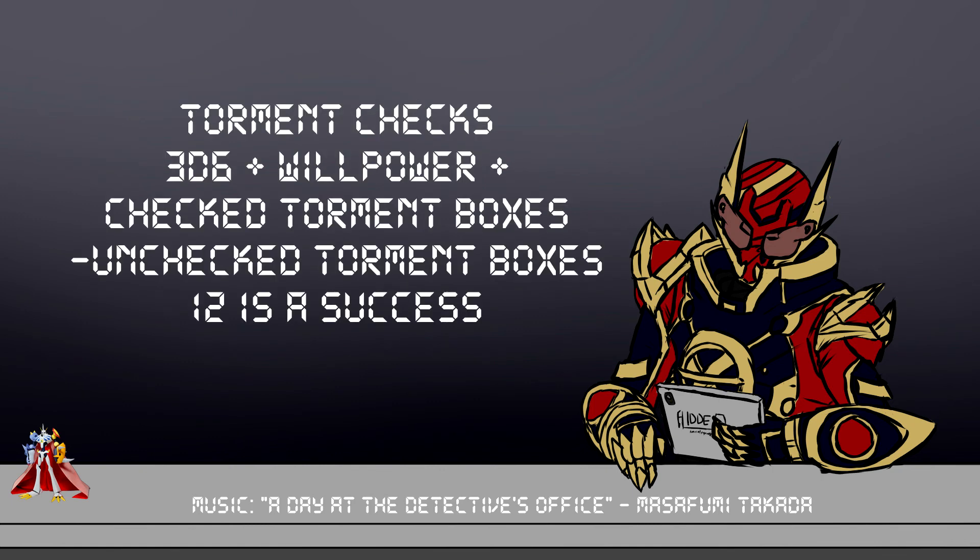Torment checks are 3d6 plus your Willpower stat plus any checked boxes you have on that torment, minus however many unchecked boxes you have on that torment. You have to hit 12 to succeed, and if you succeed you check off a box and progress toward overcoming your torment. Failure can mean a few different things: rolling 6 to 11, your character's probably going to become withdrawn, quiet, and may not participate in combat. Rolling a 1 to 5 results in a critical failure — your character might snap at the rest of the party or even run away. Rolling zero or less is the worst scenario — you're probably definitely going to run away, or if it's during a fight you might even dark-evolve your partner, which we're going to touch on much later.